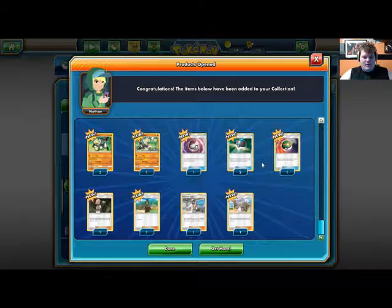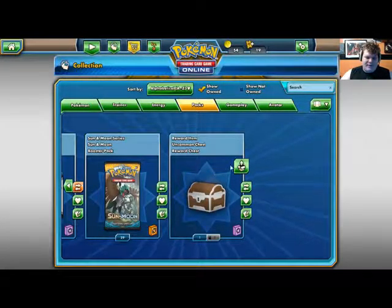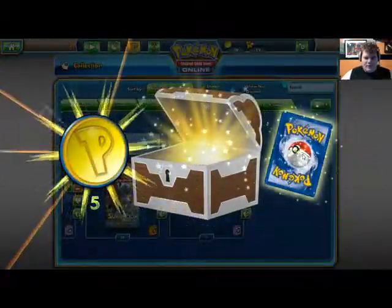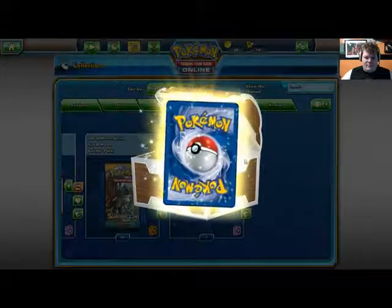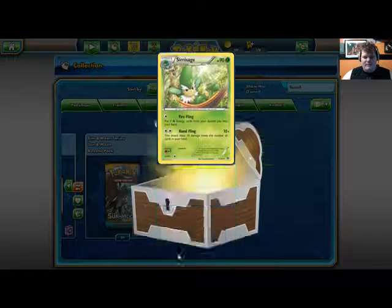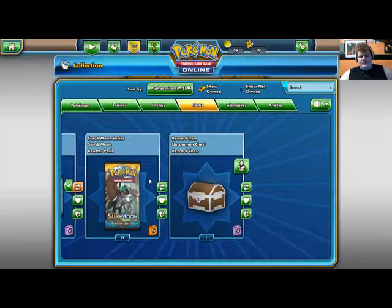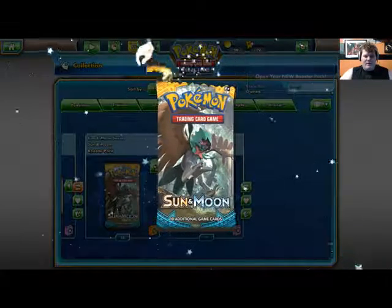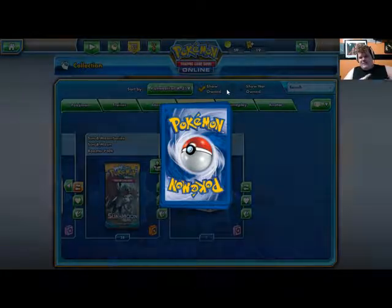Let's open this chest — what card do we get? Trash, get out of here. I hate the elemental monkeys; those were like the worst things to ever come out of Pokémon in my opinion. Oh, I had another chest. Anyway, let's start into these Sun and Moon packs.